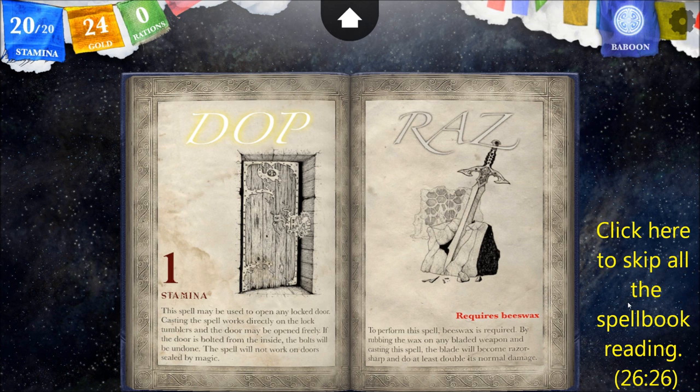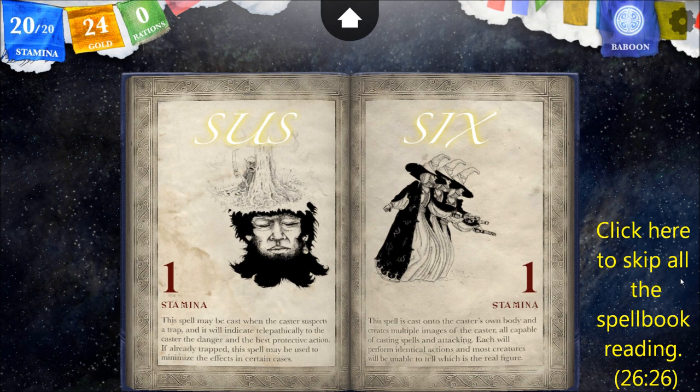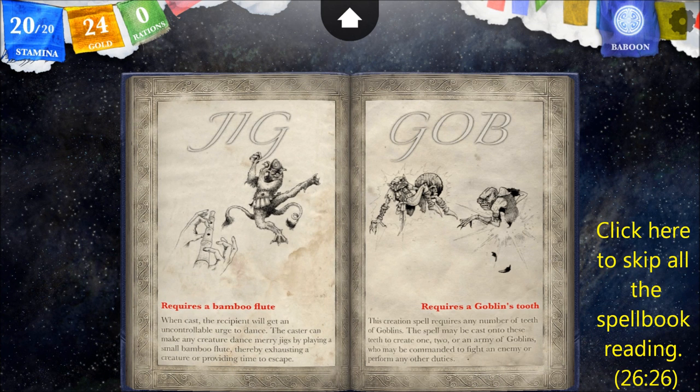RAZ: Requires beeswax. By rubbing this wax on any bladed weapon and casting this spell, the blade will become razor sharp and do at least double its normal damage. SUS: May be cast when the caster suspects a trap, and it will indicate telepathically the danger and the best proactive action. If already trapped, it may minimize the effects. SIX: Cast onto the caster's own body, it creates multiple images of the caster, all capable of creating spells and attacking — like a wizard's mirror image. JIG: Requires a bamboo flute. When cast, the recipient gets an uncontrollable urge to dance; the caster can make any creature dance merry jigs, thereby exhausting a creature or providing time to escape.